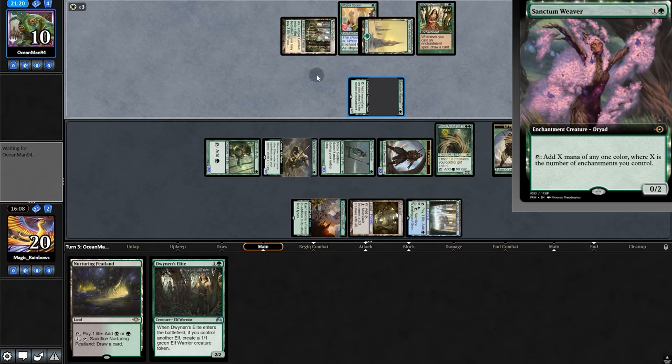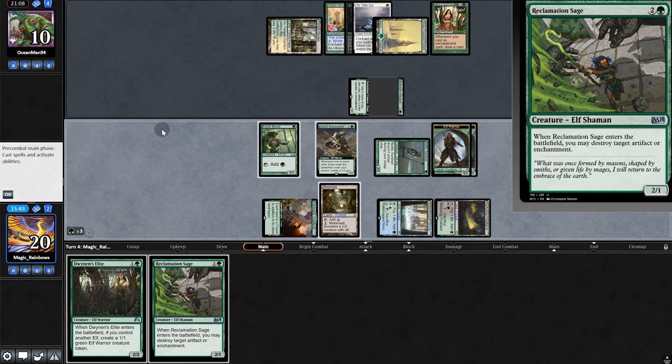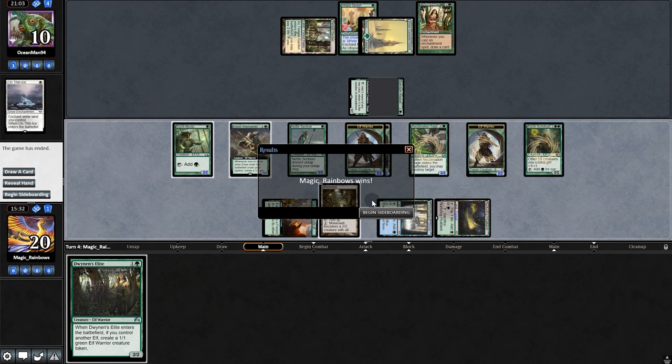Opponent plays Enchantress's Presence again — that means they can make three mana here. One is for Anthemion Nice, taking out our Archdreader. But — Reclamation Sage. That should do it, take out Anthemion Nice. We get our lord back and opponent concedes.